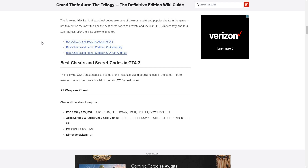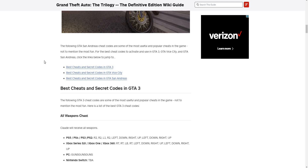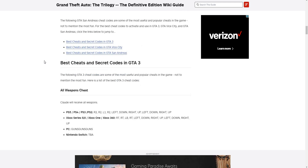Yesterday I posted a video on how to get every cheat code for GTA 3, Vice City, and San Andreas. I noticed some of the glitches weren't working, so I've got you covered. For the Nintendo Switch, some of these may not work, and some are listed as TBA — not available right now. It works 100% for PC, Xbox 360, Xbox One, Xbox Series S and X, PlayStation 2, 3, 4, and 5.